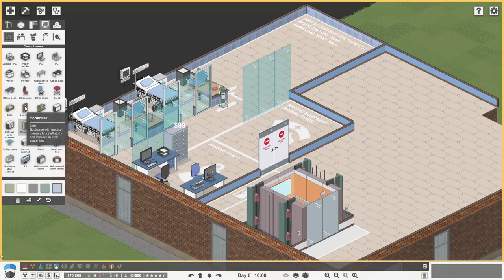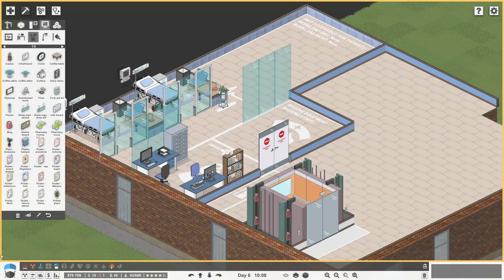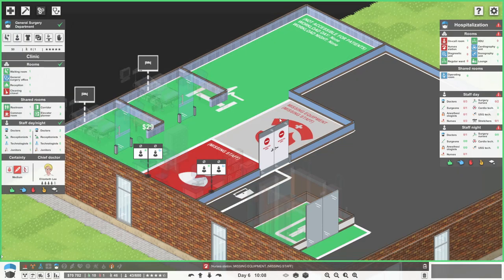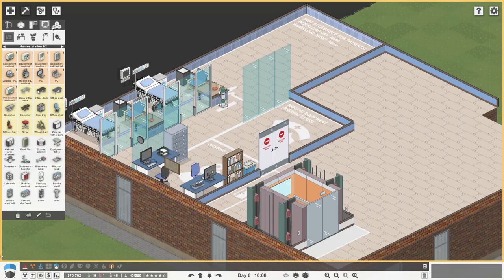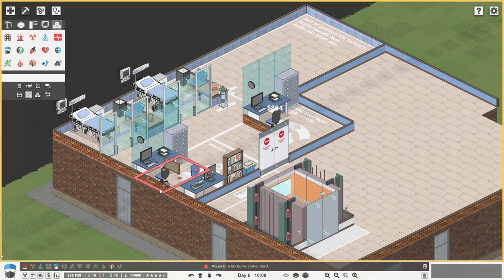What else can we get in here just to make it a little bit nice - like a bookcase. And maybe sort of drop off your scrubs, notice board for the weekly knees up in the local pub, clock. I think that'll be good. And then the nurses station just needs a few more bits, so we can just copy that, and that can go there.